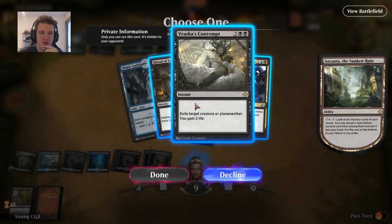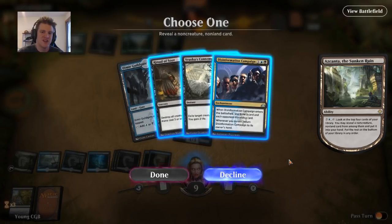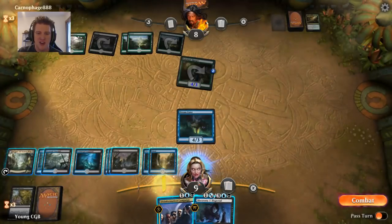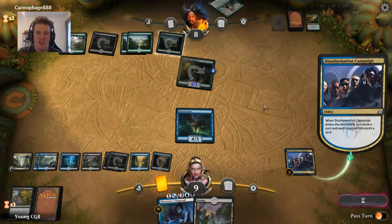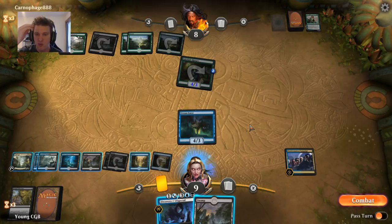My turn — let's use Azkanta. We find a Vraska's Contempt, a Disinformation Campaign, and a Ritual of Soot. I like the Disinformation Campaign — I know we're up against a Jade Light Ranger and I'm confident I can find other ways to kill it. We only have so many engine cards in our deck, and Disinformation Campaign is certainly an important one. Even if our Dream Eater dies, we can keep getting further and further ahead — and we make them discard Vivian Reed.